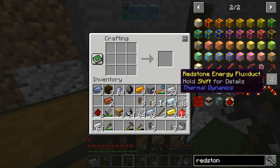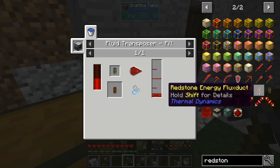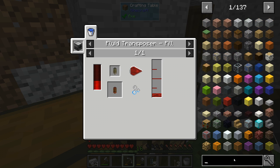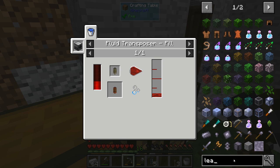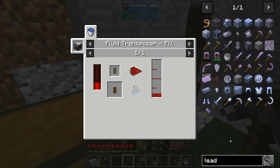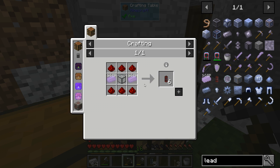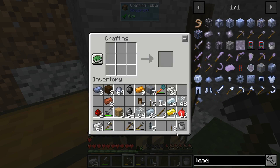Now can I make some flux ducts to carry the power? Let me search for leadstone energy duct — leadstone, L-E-A-D. We're missing redstone. I'll need to go on another quick mining trip.